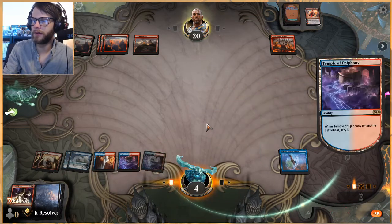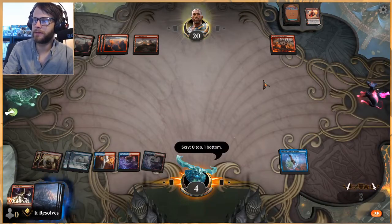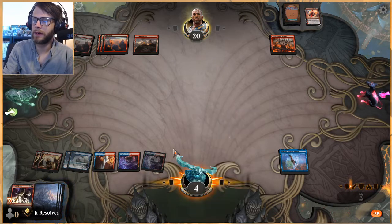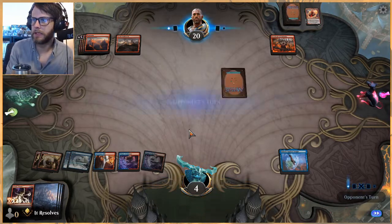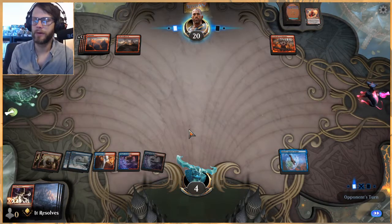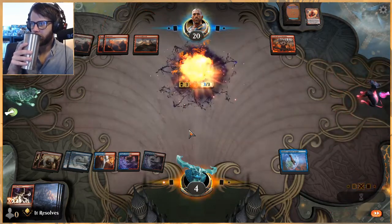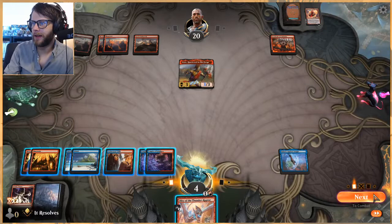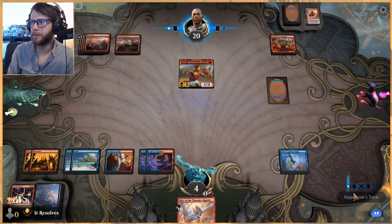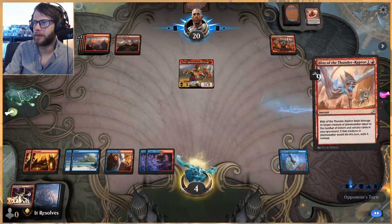Normally I'd hold on to this because we have Cathartic Reunions and things like that, but because of that exact reason I felt it was necessary to scry there — to be able to get something useless off the top. Hopefully we can get something a little better this time. Oh that's not good — oh well, but we wait. Hit for nine on Blitz — that's pretty good.